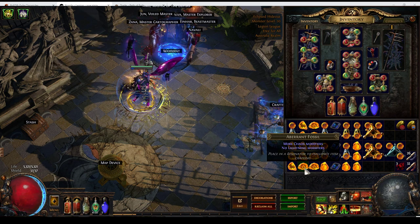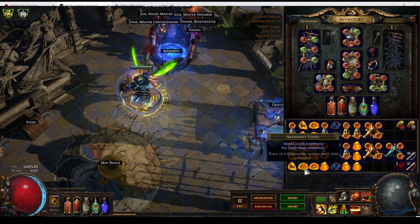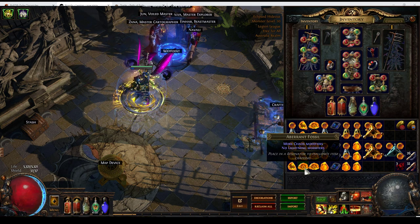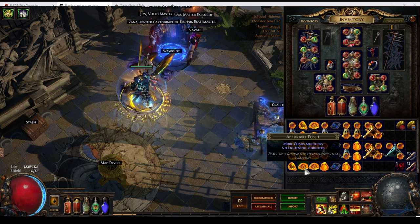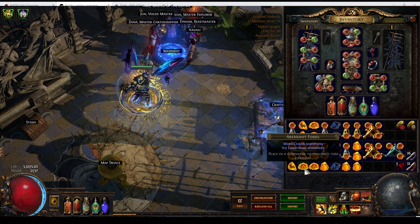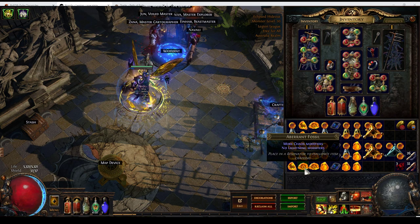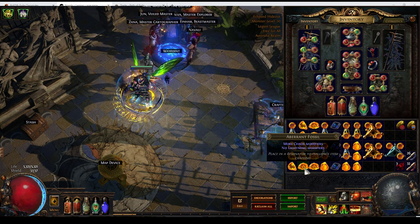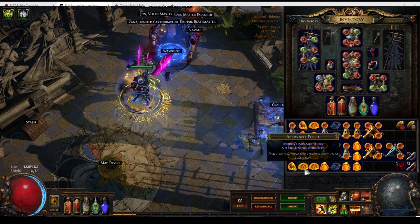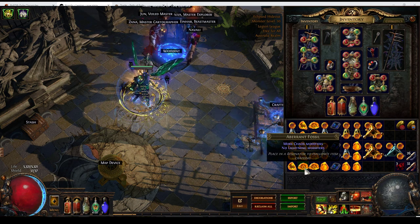Next up we have Aberrant Fossils. Aberrant Fossils provide more chaos modifiers. There's a few quite powerful chaos modifiers that can naturally roll on jewels. Increased non-ailment chaos damage over time is an inherently very powerful mod, as is chaos resistance. 7-13% isn't much, but it is still an appreciable amount. There's also the potential to get additional chaos damage from the Aberrant Fossils as well. So there's lots of reasons to consider using these.